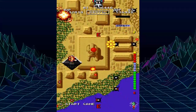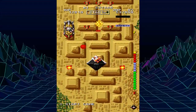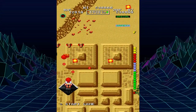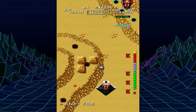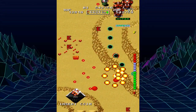Even when enemies are actually copied, SNK at least bothered to recolor them so they aren't exactly the same. The short 24-minute playtime also helps in preventing the game from overstaying its welcome, yielding stages that are serviceable by today's standards and pretty good by 1987 standards.